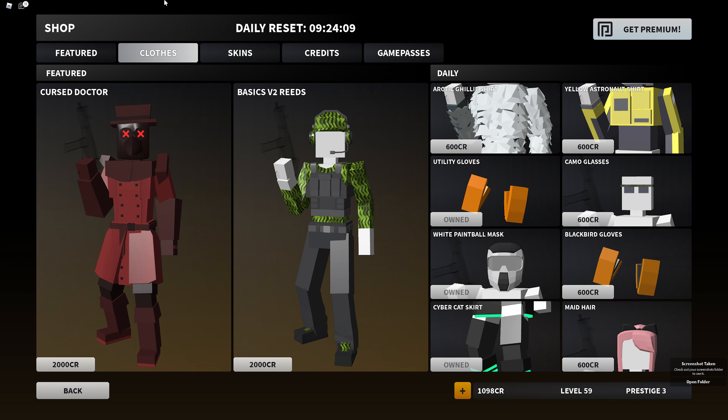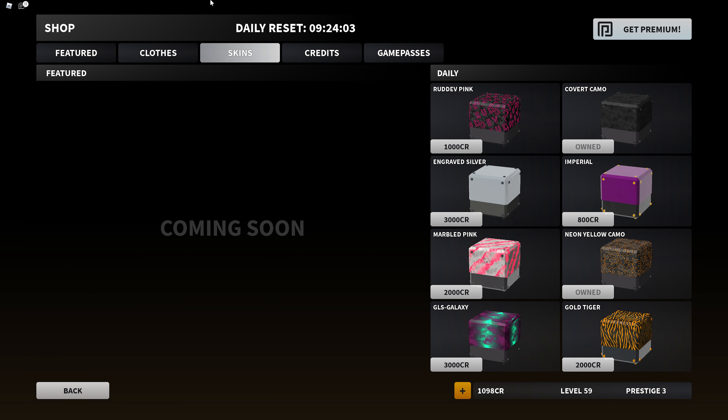Next up, I'm going to list some names in the item shop — these are some really cool skins. We have the Cursed Doctor, Basic V2 Reeds, Arctic Gilly, Yellow Astronaut, Utility Gloves, Camo Glasses, White Paintball Mask, Blackbird Gloves, Cyber Cat Skirt, and Maid Hair. And in the weapon skins, we have Rudev Pink, Cobra Camo, Engrave Silver, Imperial, Marbled Pink, Neon Yellow Camo, GLS Galaxy, and Gold Tiger.